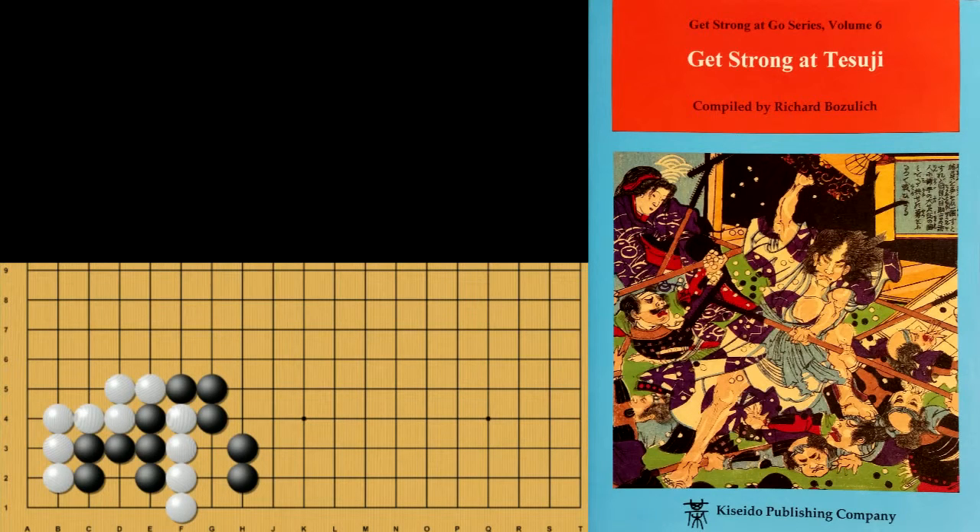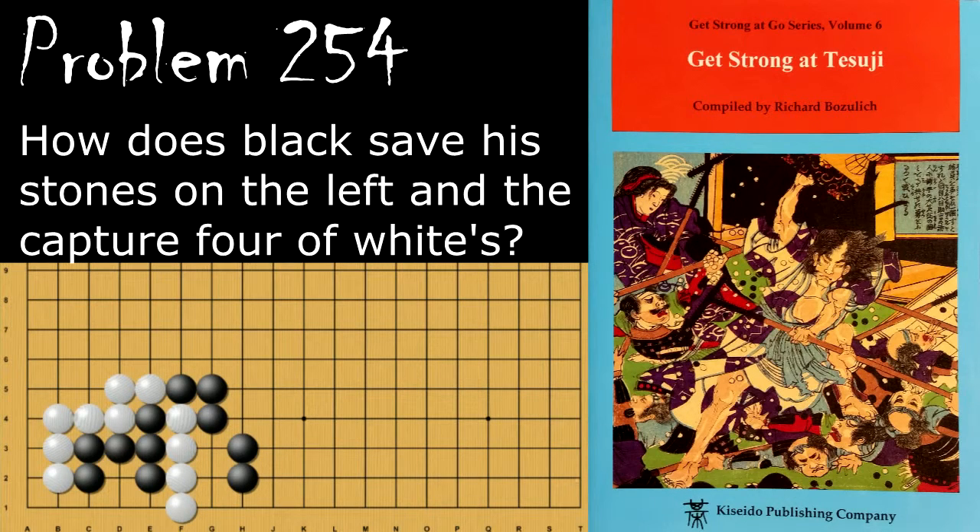Hello and welcome back to Richard Boselich's Get Strong at Tesuji. Today we get another set of intermediate problems, starting with problem number 254. Black is looking to capture these four white stones as well as save his set of five here. How does he do this?